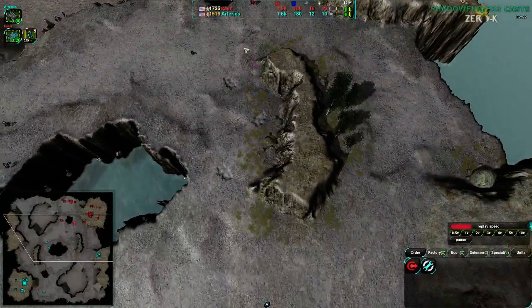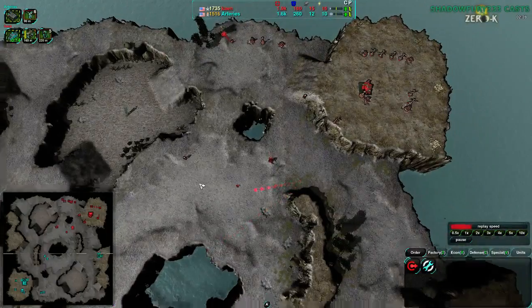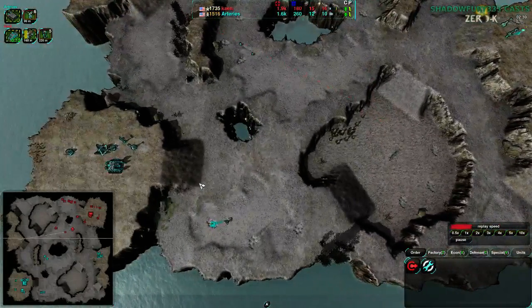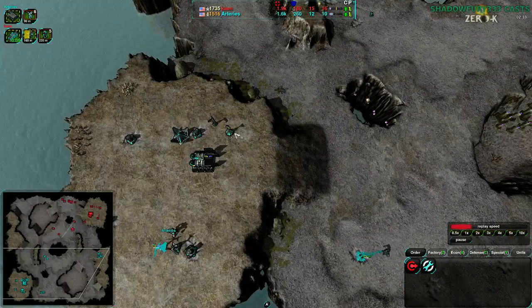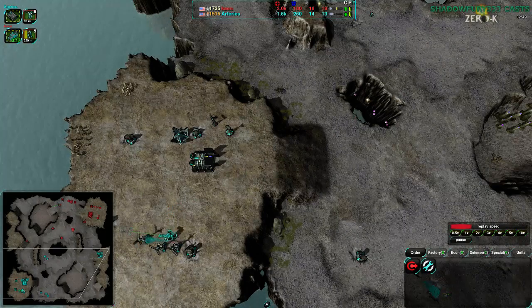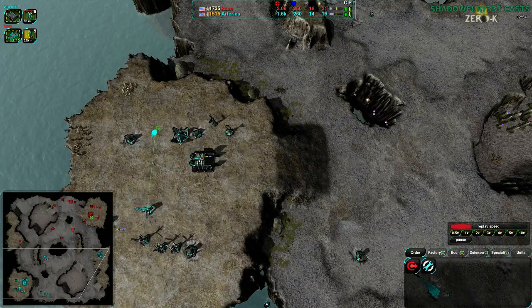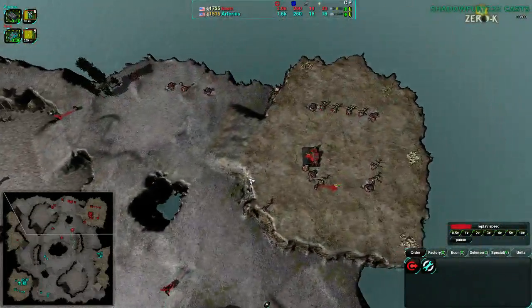Meanwhile, Cain is moving towards the center, being very aggressive - they know that they have the advantage, both in terms of the current material advantage and in terms of having a bit more experience with the game, at least in 1v1. Arteries is not a player I'm familiar with, so I'm guessing they're probably a team player. Typically if I don't know what they do, it's because they do teams.